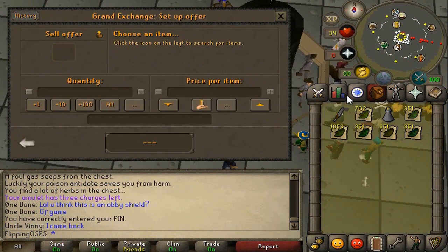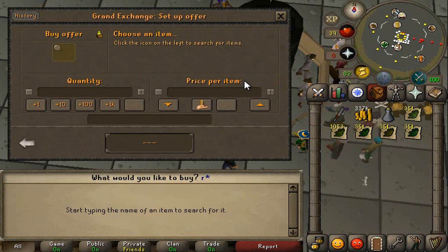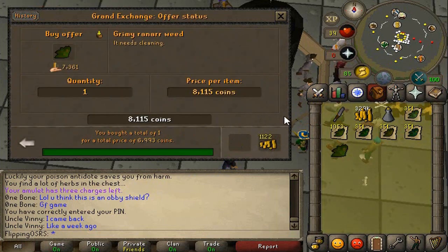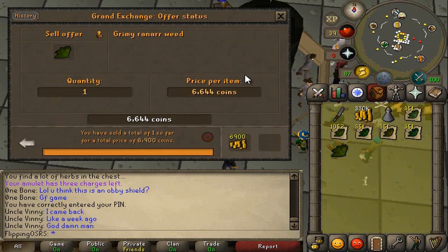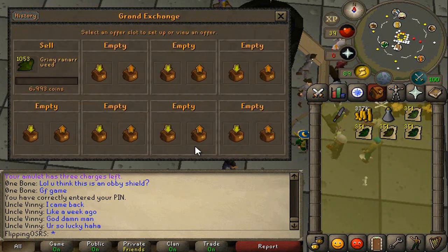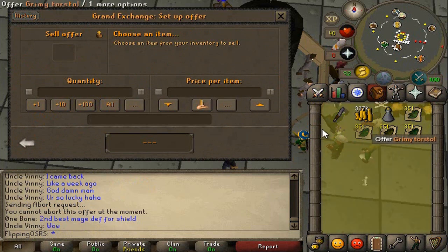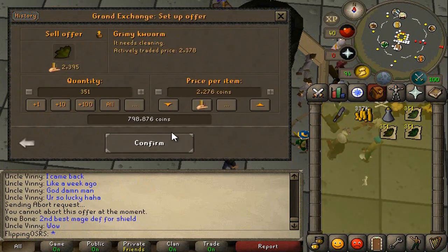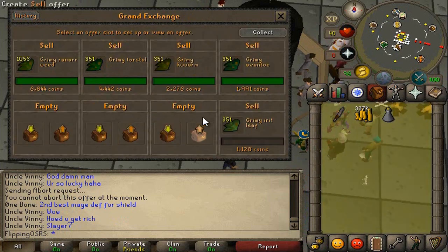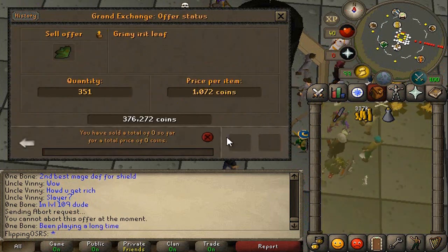We're back at the Grand Exchange and we're going to instantly sell the herbs. We'll check the prices of Ranarrs just in case there's actually a margin on them — it's only like 23 GP margin, so not worth bothering. Dumping everything in. Irit leaves do not seem to be selling, so drop the price down a little more.